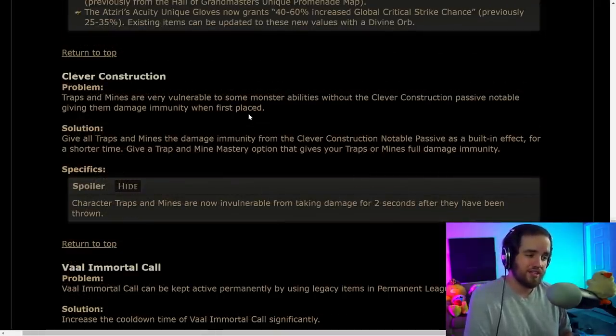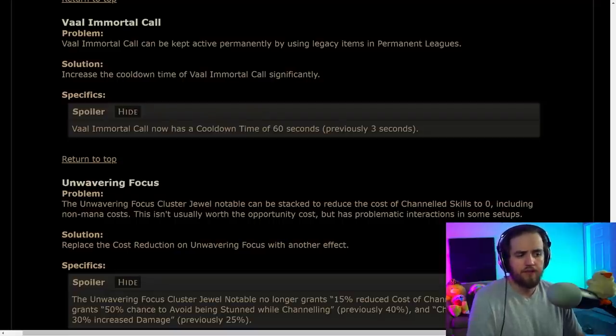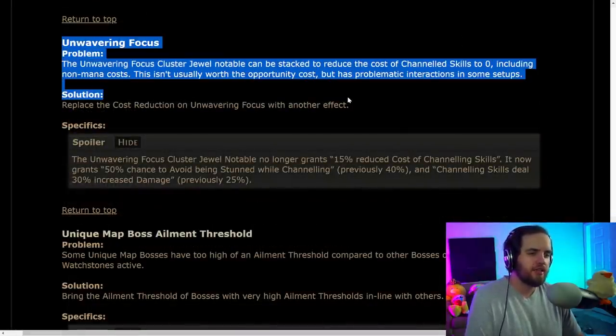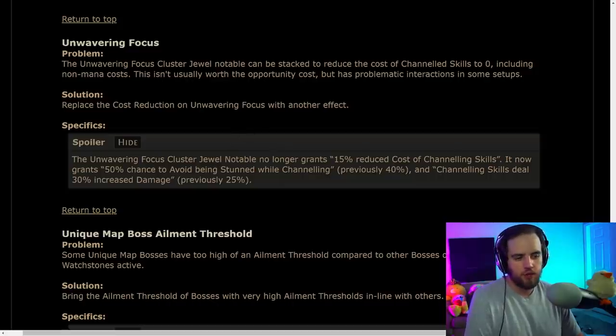Traps and Mines are gaining Clever Construction as a base, and you can buff it back up to previous levels with a Clever Construction notable passive — so early on, traps and mines won't just get killed by enemies. Vaal Immortal Call is coming back with a 60-second cooldown so builds can't become permanently immune. This appears to be targeting the Fulcrum Cyclone build, which was becoming immune to damage. They're also removing the ability to get zero cost of channeling on skills.